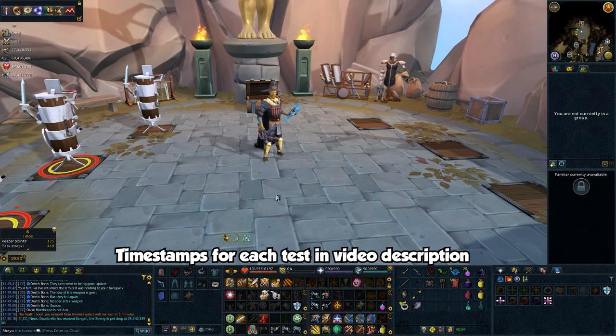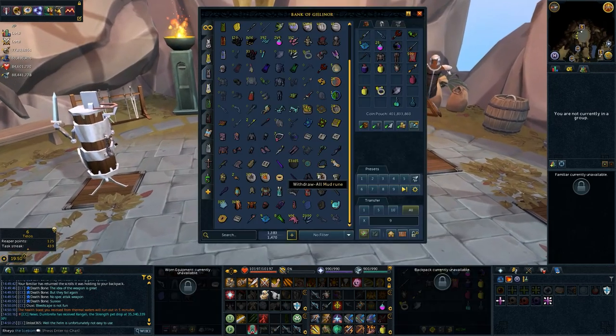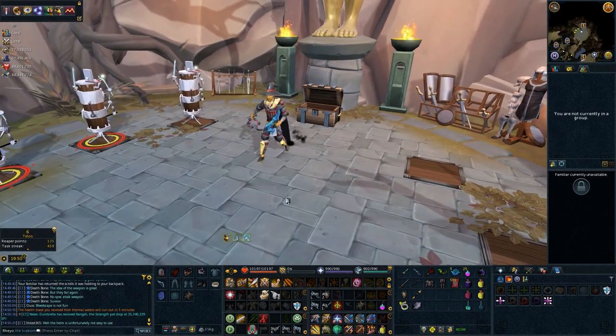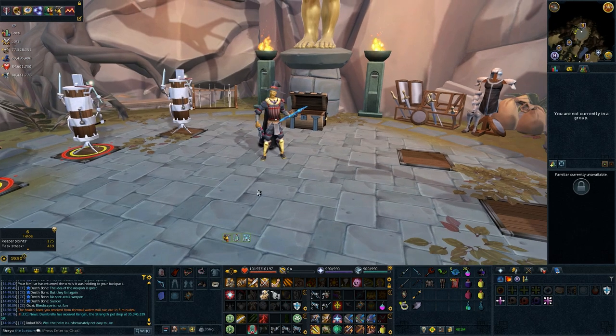So that includes the new Abyssal Scourge, the Jaws of the Abyss, as well as the new Abyssal Spikes and Armor Spikes add-ons. I've been messing around with these a little bit, trying to get familiar with how they work, and unfortunately I spent a lot of money — so this is just a bunch of money down the drain.